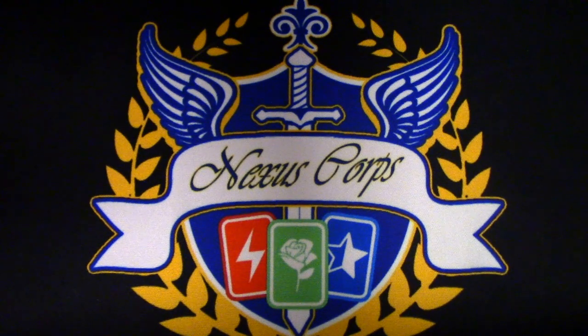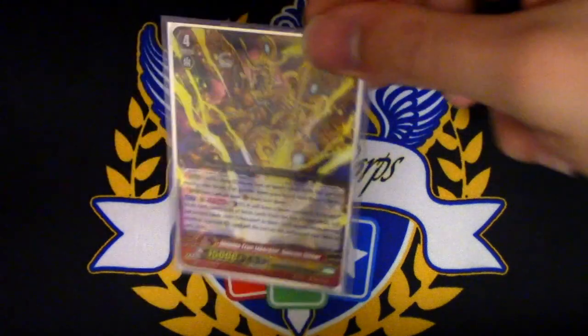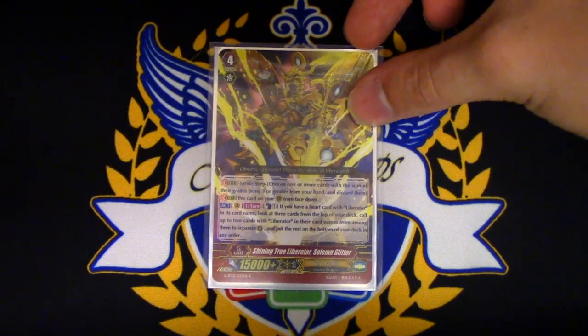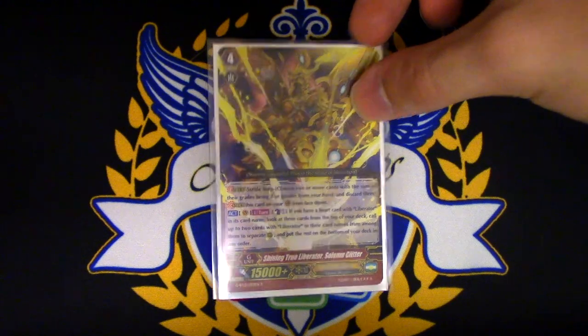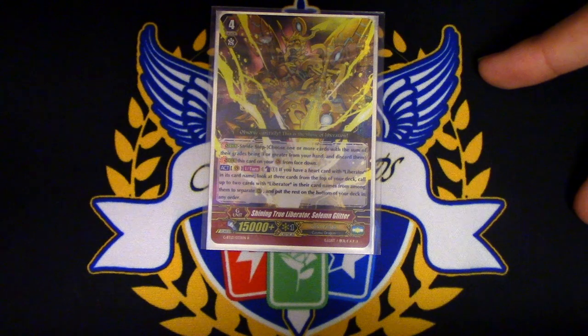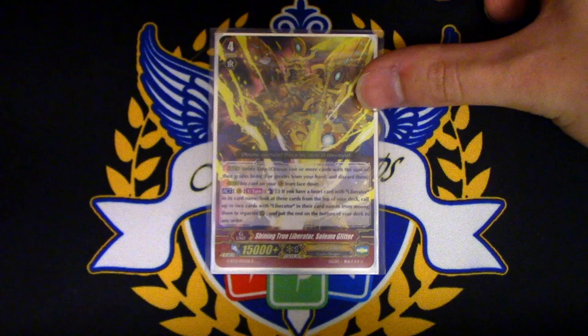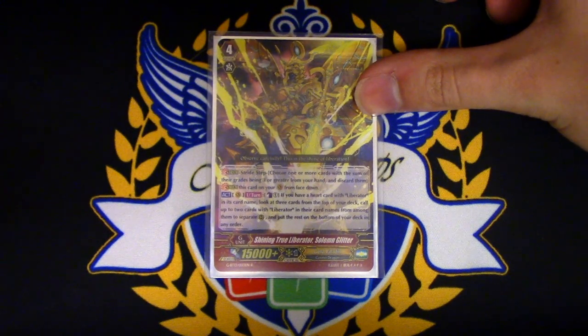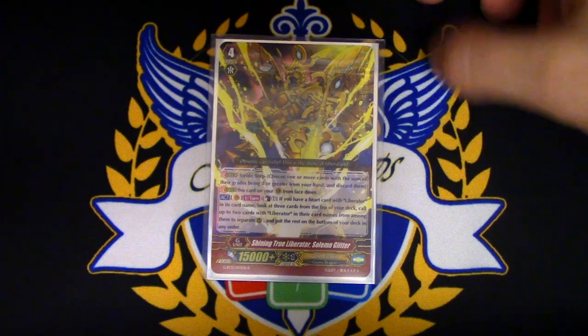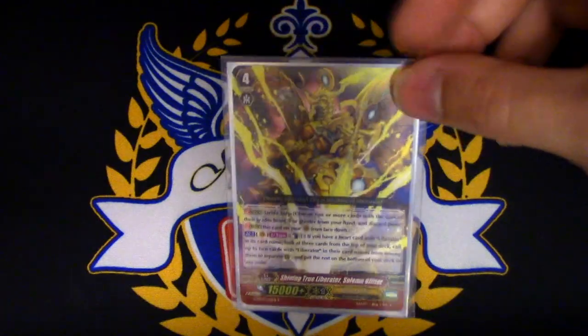On to the G-Units. We're running one copy of Solemn Glitter. This is most likely going to be your first stride. If you're on the Wolfgang — Wolffang — Garmore, you can still go into this. Counterblast one, look at top three, call two Liberators, put the rest on the bottom of your deck. This is pretty nice — calls out two cards for one counterblast, doesn't give them power, doesn't do anything else. You'd need Brennius and Bruno if you wanted to stack powers and do cool stuff. The goal of your deck is basically just to superior call as much as possible until there are basically just triggers in your deck and you're just triggering, triggering, triggering.